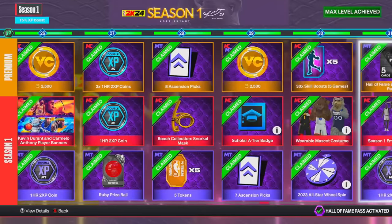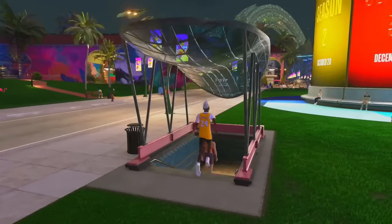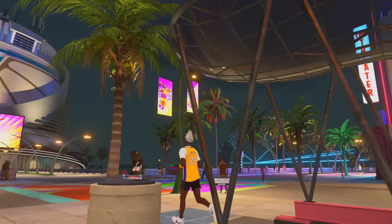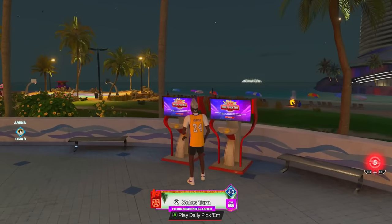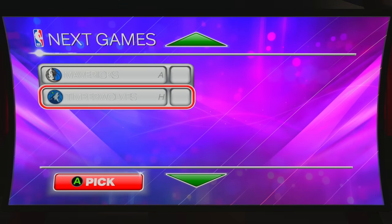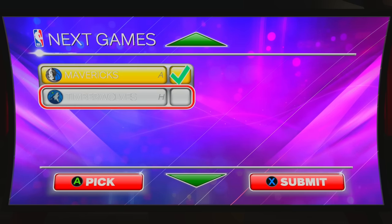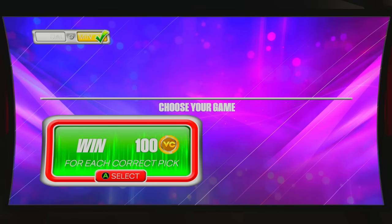The next one is actually a fun option. Click right bumper on your controller to show the nearest station, then go to the beach. There you'll find the Daily Pick'em machine — they've had this in the last few 2Ks. Go up to it and press A; it says 'Daily Pick'em: predict winners for each day of the NBA schedule, win VC and more.' When the full NBA season is going on in October, November, December, every single game is listed and you can predict each one. For example, I'll go with the Timberwolves, hit submit, and you can choose to win 100 VC for each correct pick.